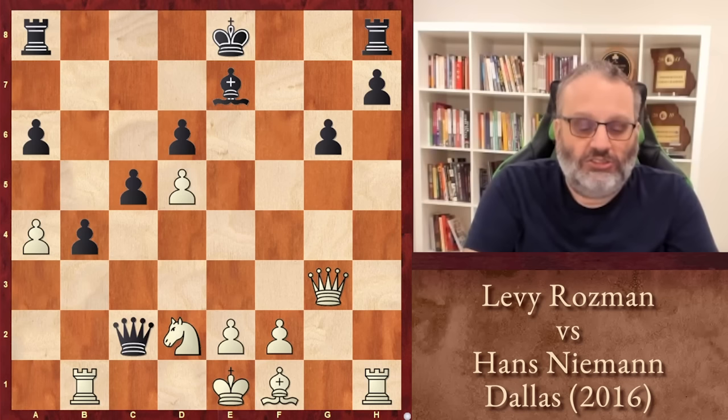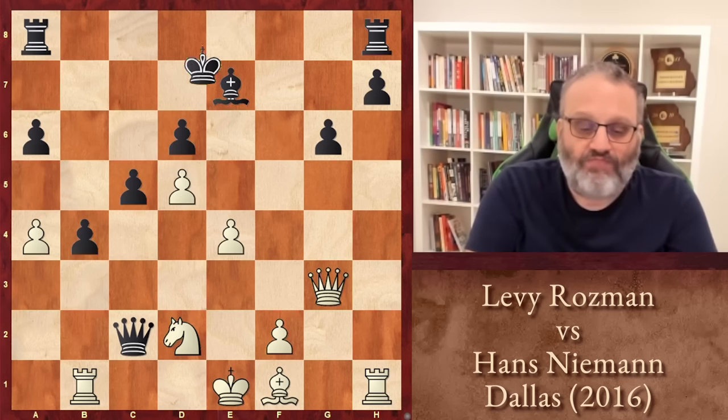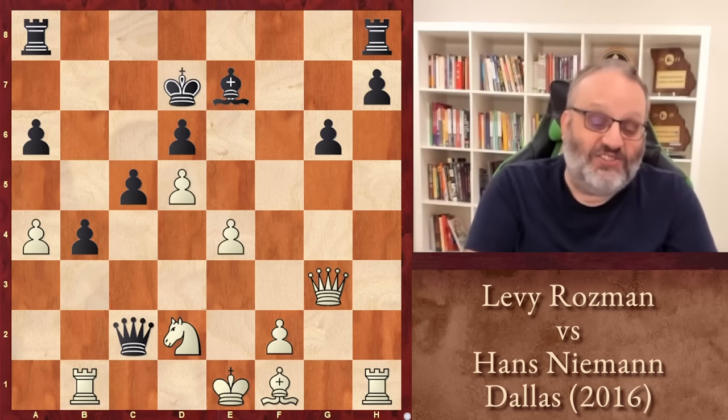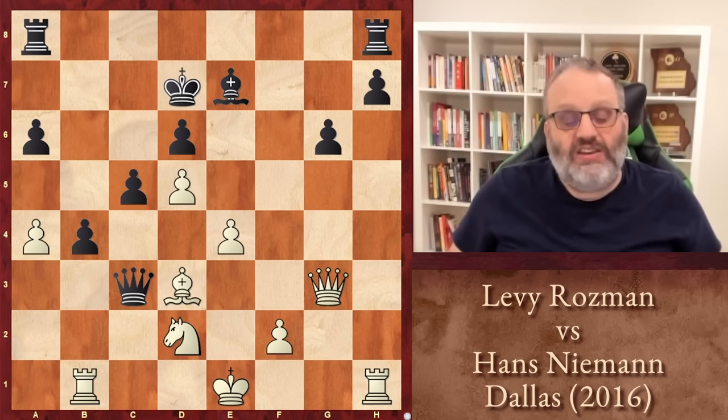They traded knights. Hans took the pawn — now he's attacking the Rook and has two dangerous passed pawns, some compensation for a piece. Rook B1, Queen C2, E4, getting the nice squares for the white Bishop. King D7 — it's not really safe to put black's king anywhere; D7's as good as any. Bishop D3, attacking the Queen. Hans played Queen C3, pinning the Knight.